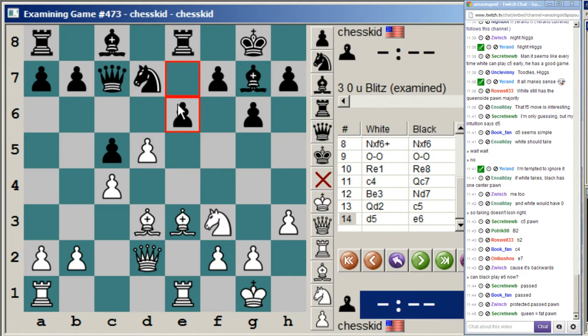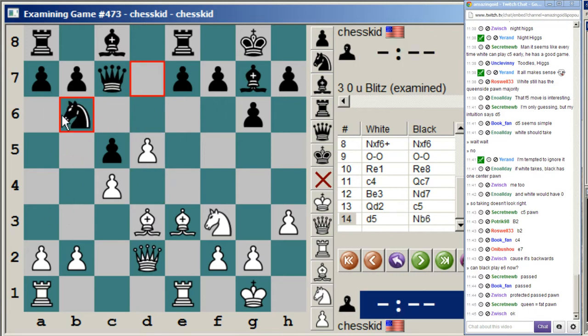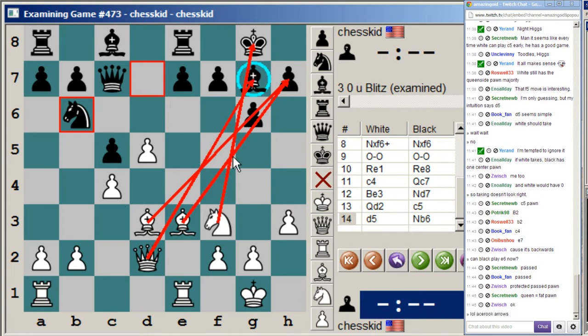Can black play e6 right away? No — I can play bishop f4 and then take on e6, giving an isolated pawn on e6. And then if you play e5, you give me the passed pawn. So black chose to play knight b6. Now white decides — I've got all my pieces kind of aimed at the king. How many defenders does black have? Really only one. So let's just checkmate: bishop h6, queen e6, capture, capture. Knight g5, queen c7, rook e4 — and all of a sudden rook h4 is coming.